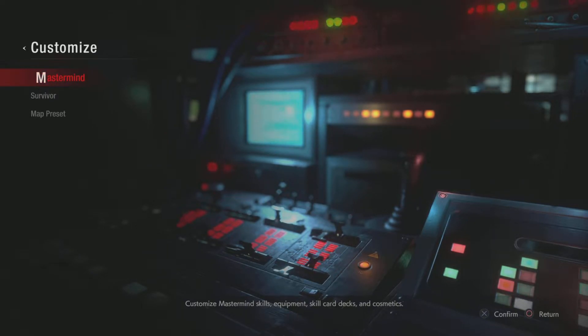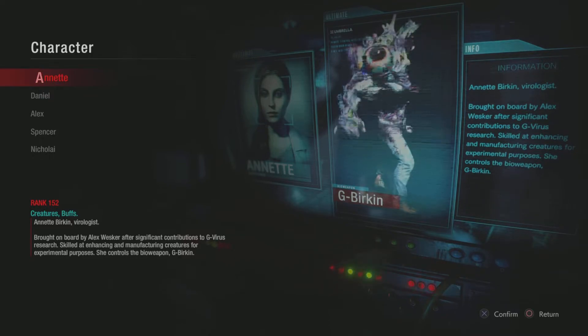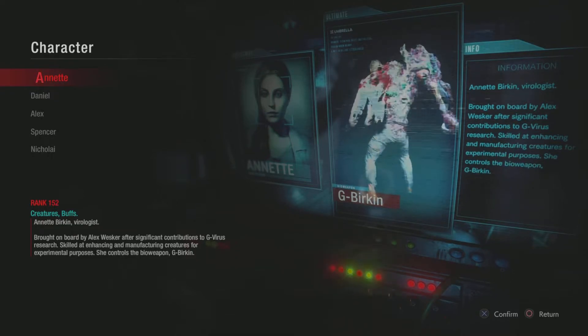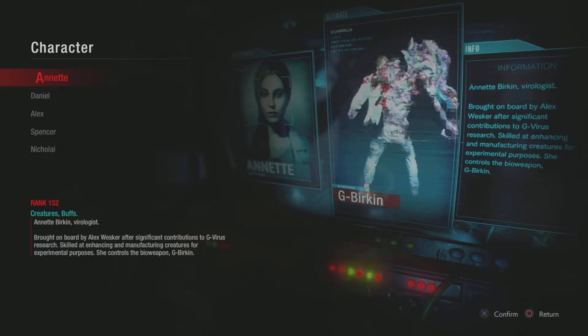I'm making my final video for Resident Evil Resistance on this channel to cap off my time playing this game. I figured I might as well go over the builds I've been using for people who want to play creatures at a decently high level. I've gotten pretty good results with these builds. I'll start with Annette — I've used Annette, Daniel, and Creature Nikolai over the last six months.